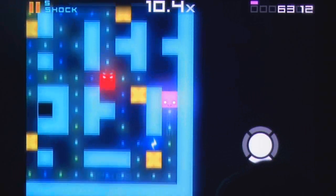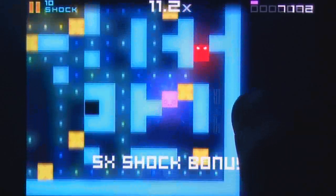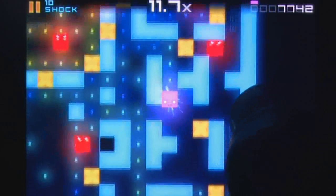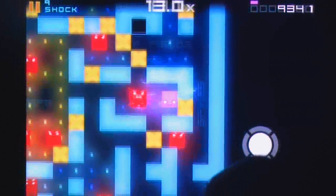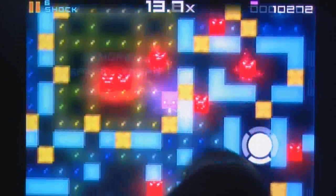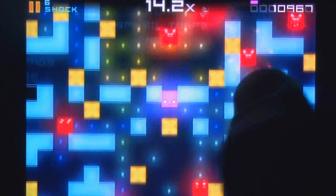Given that your only goal is to move around a neon 2D maze, the controls are kept equally simple, with a simple dot acting as a center point for what amounts to a virtual D-pad. Players can move the pad to a location that best suits them, though shoving it far into the corner or into the middle of the screen isn't advised.